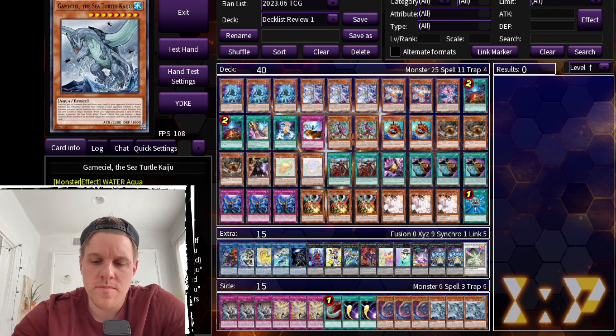I made quite a few changes to the side deck as well. First, Nibiru — I don't think it's worth siding this format over cards that will better help you deal with boards. I also cut Evenly Matched. I don't think it's that good this format, and in most matchups where you'd side it — like against Kashtira — you're better off going into Zeus instead and dealing with Arise-Heart directly rather than trying to out it without your battle phase.